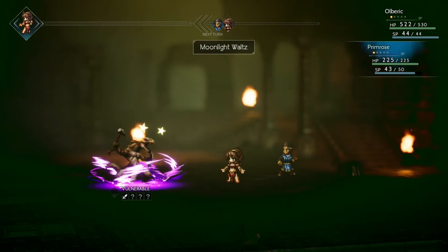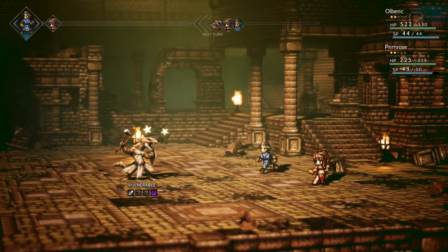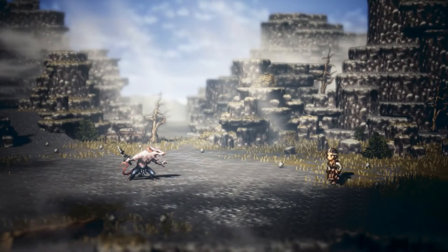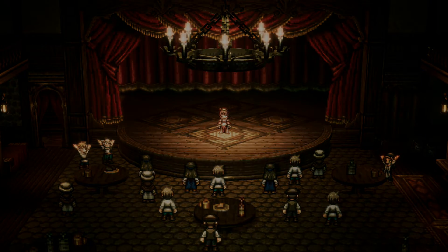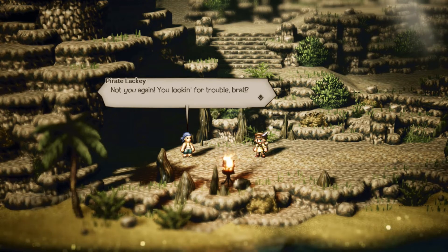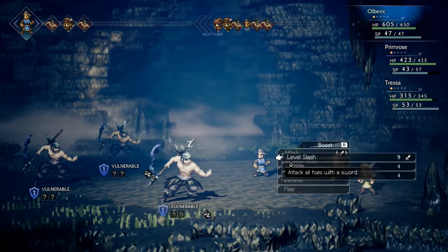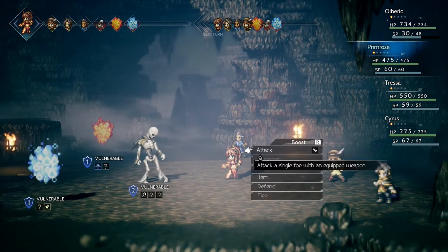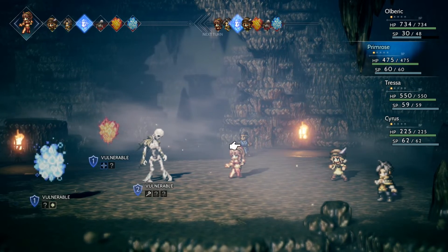The selling point of Octopath Traveler is that there are 8 characters with 8 different stories to take on, and that's a lot to ask from most players. The more you play, the more your party expands and the more players will have to balance out their party. My starting character was Olberic, as I wanted to tank at all times. I expanded to the west to get the lovely Primrose, then headed back east to enlist Tressa and Cyrus. Each of the 8 characters has a set role: Olberic and Hanit are the offense, Tressa and Theron are thieves, Ophela and Alphen are your healers, and Primrose and Cyrus can get their asses kicked. Each character has a role and they can change jobs, allowing players to make their own custom party.